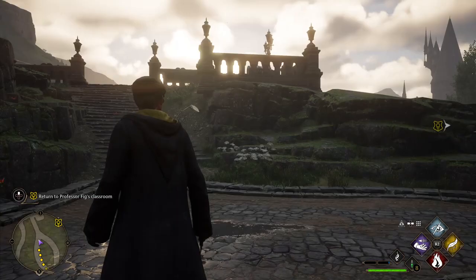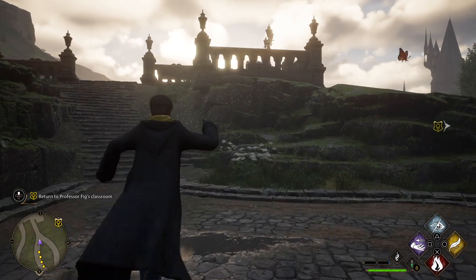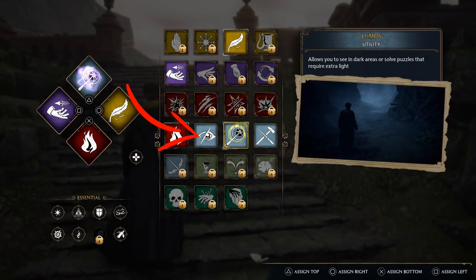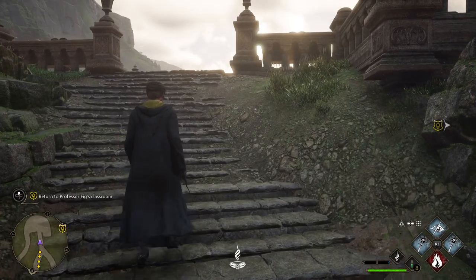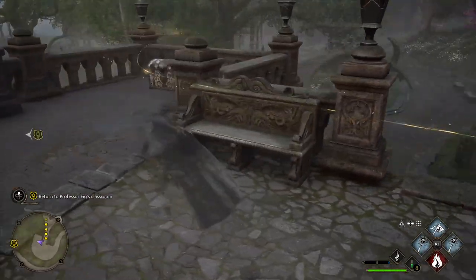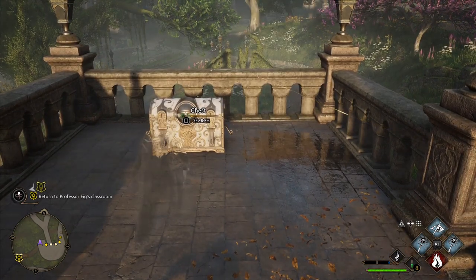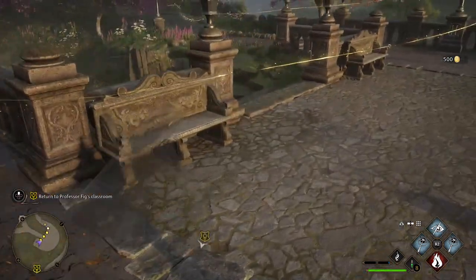Once you have got the Disillusionment spell from the Secrets of the Restricted Section mission, make sure you select it on your d-pad, choosing which one you want. You want to select it right there and put it on before you get over to the actual chest itself, because it does not work when its eyes are open. If you do it right next to it, it will not work. You have to do it when you're far away and then come to it, and that's when you unlock the chest.